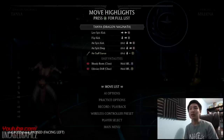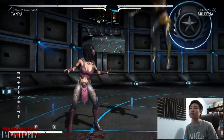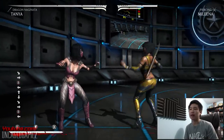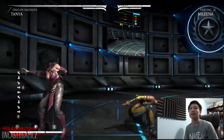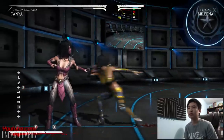We got Air Spin Kick, which is in the air, down-forward B. That's interesting — that's like a dive kick! And then we got Down Back B, which is like a ground pound but splits. Okay, let's see... oh whoa, that's crazy. And that's a low.